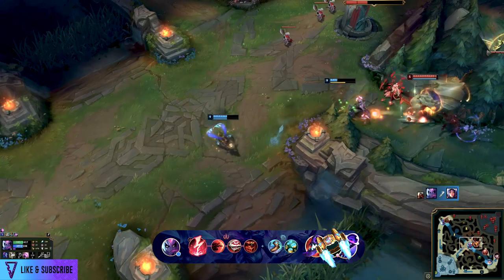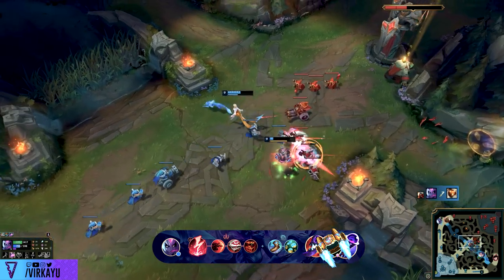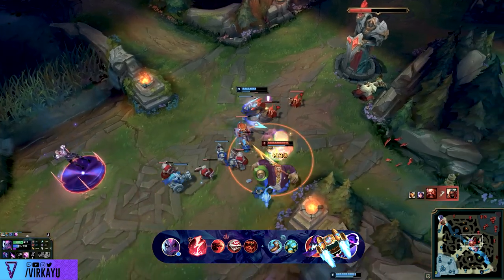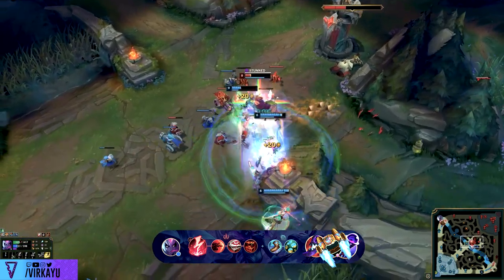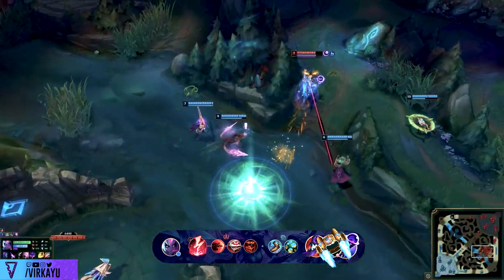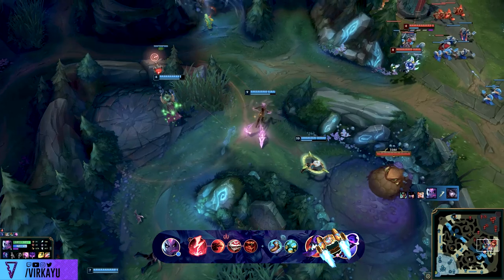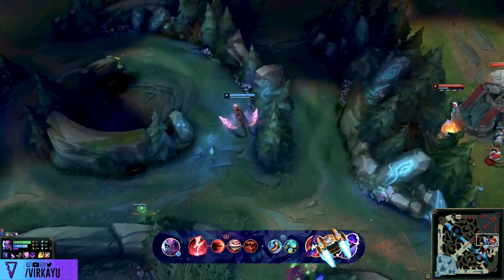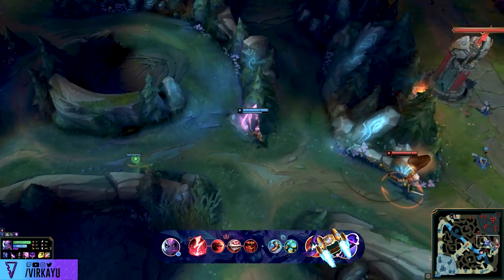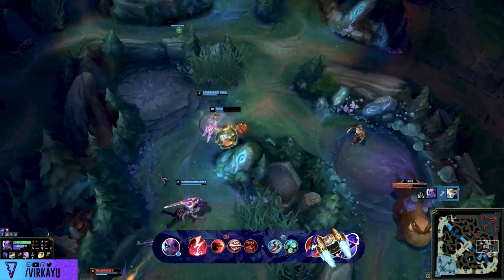What Evelynn teaches us about snowballing is: have you ever been a fed Evelynn against an Amumu, Janna, Lulu, Caitlyn comp — with maybe a Yasuo windwall, a Maokai top, or an Ornn — how much fun do you have trying to team fight that comp? Probably none. What that teaches you is: in order to win this game, I need to close it out before they have any power in that team fight. I have a lot of points on Evelynn, but I also play a lot of Warwick, which means I understand fully how to counter her — the W, the later team fights, I can beat her 1v1, I can stick to her, and I can itemize against her.